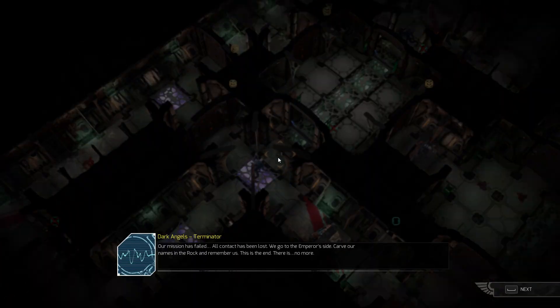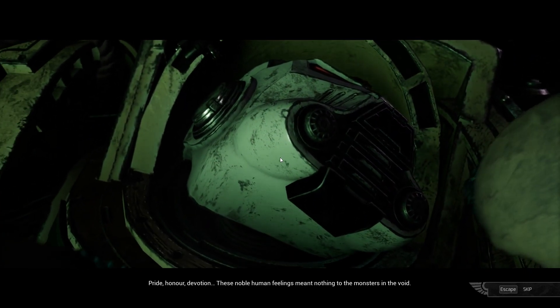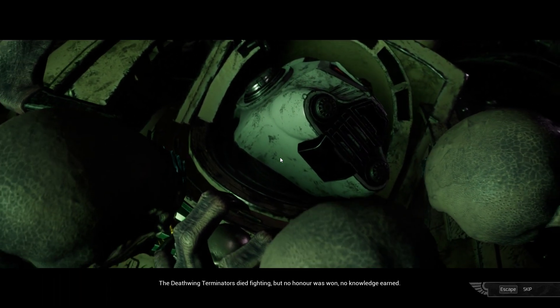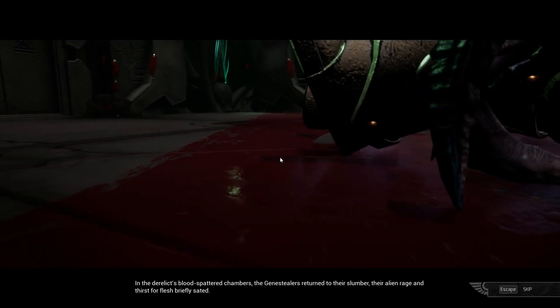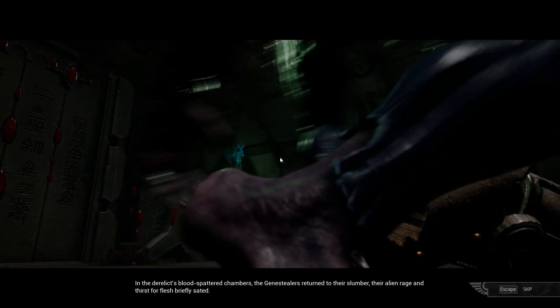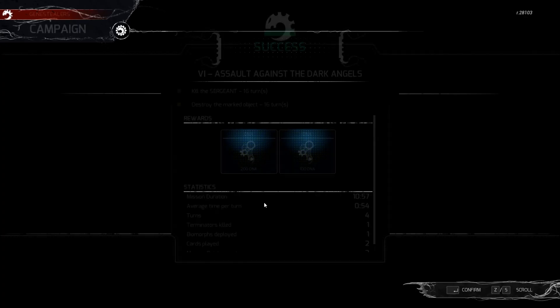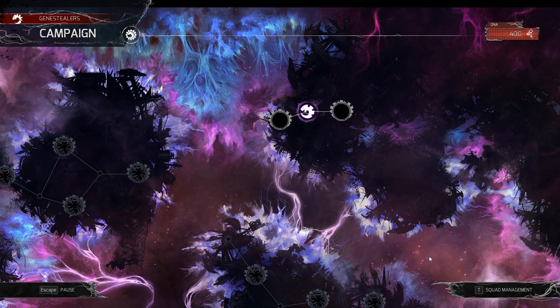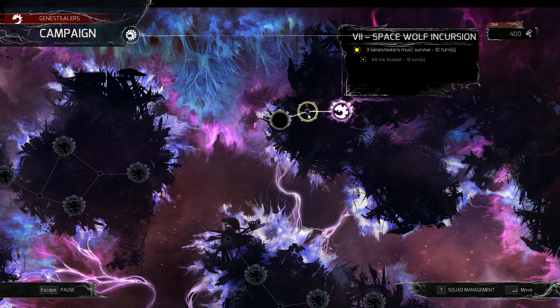All contact has been lost. We go to the Emperor's side — carve our names in the rock and remember us, this is the end, there is no more. Pride, honor, devotion — these noble human feelings meant nothing to the monsters in the void. The Deathwing Terminators died fighting, but no honor was won, no knowledge earned. In the derelict's blood-spattered chambers the Genestealers returned to their slumber, their alien rage and thirst for flesh briefly sated. Nice — and we got the secondary objective!